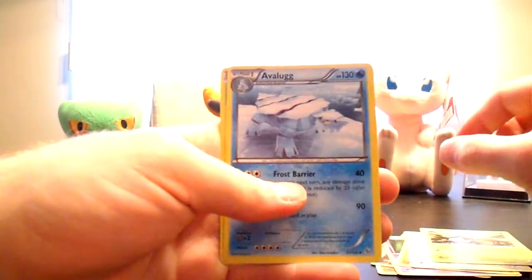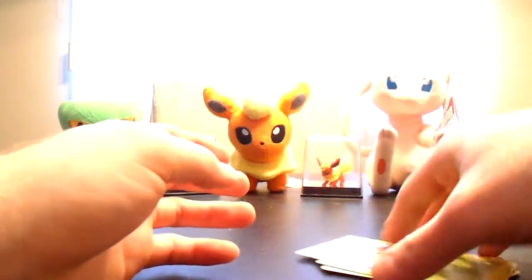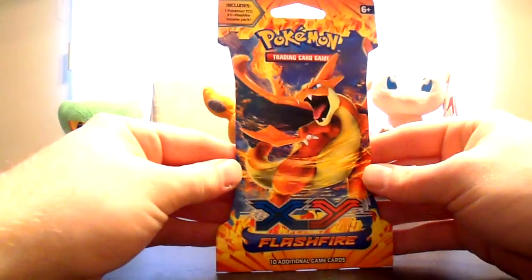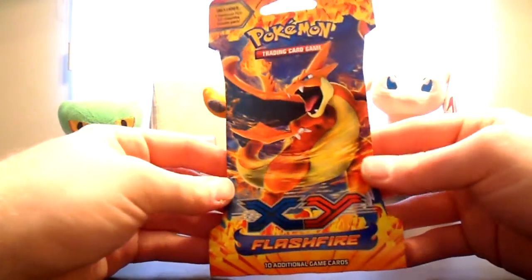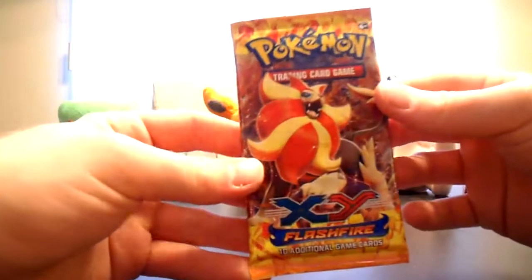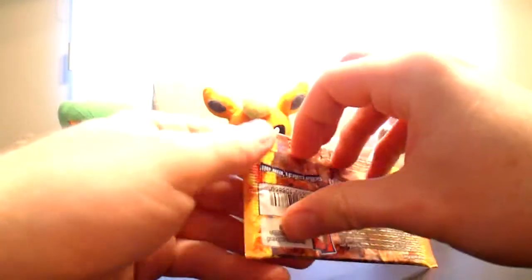Nuzleaf, Avalug and Maractus. Charizard, Mega Charizard Y — my favorite Mega, until Sceptile comes out that is. Well, I guess Venusaur would be, but Mega Charizard Y is pretty cool.